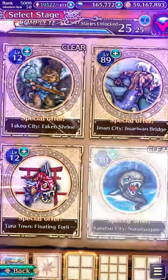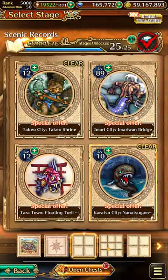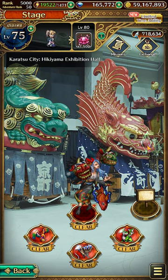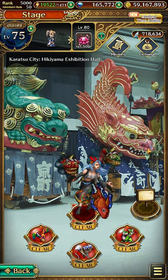Third, go to Karasu City, Nanatsugama Caves. Tap on the top left of the waters here and grab the third stem. Fourth, we go to Karasu City, Hikiyama Exhibition Hall. Tap around the face of the redfish here to grab the fourth stem.